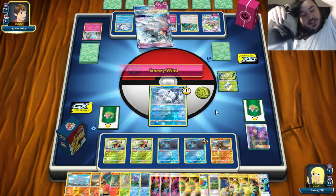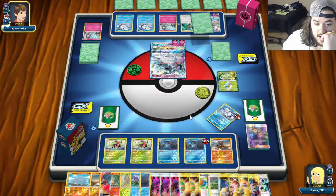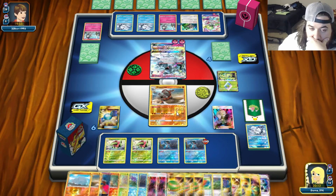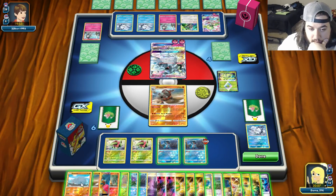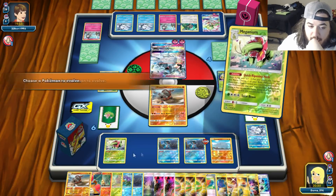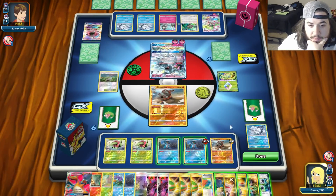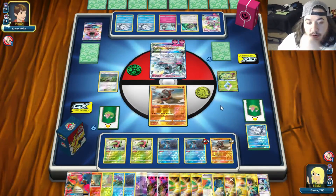Snowy went for the knockout - 30 damage. We send in Rhyperior. We use Gladion for an Acerola. Put down Potown, Quick Ripening Herb the Rhyperior. Opponent has 24 cards left.